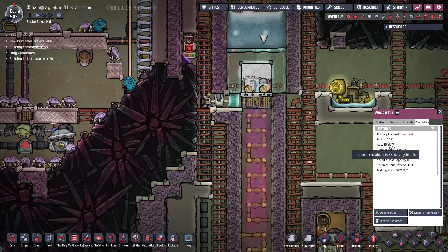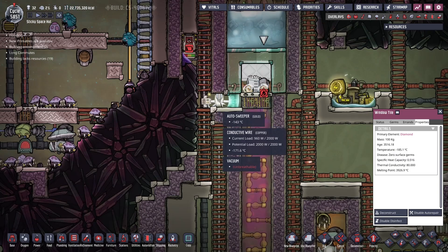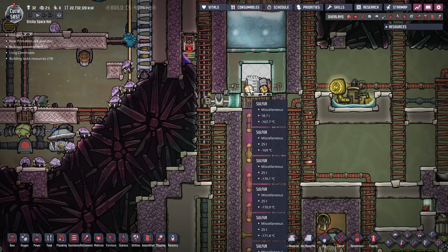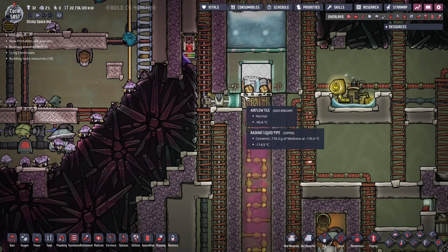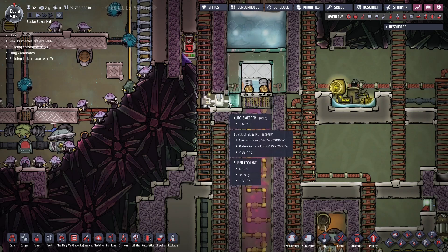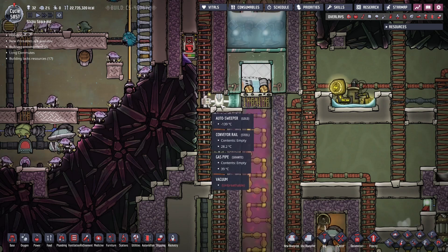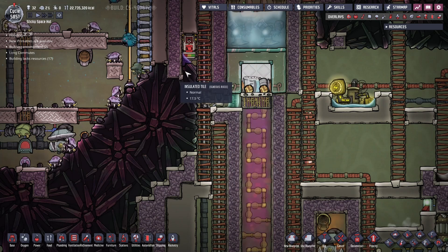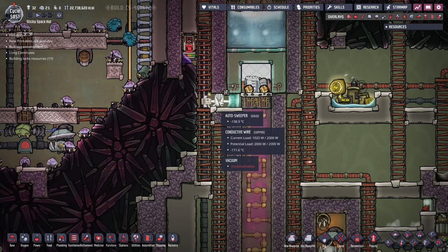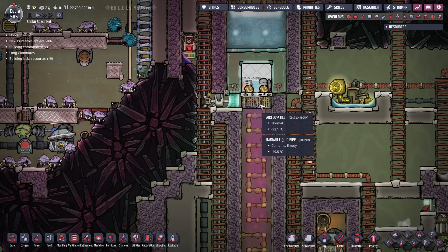If you look here, this was constructed about 3500 cycles ago, a long time ago, and it was running ever since. This part was added about 600 cycles ago because I needed to get the sulfur for something. It was pretty tricky to add in - I had to tile this in, drip a very small amount of super coolant here, mop it up, and this created a little liquid lock that prevented the Sour Gas from leaking out into the vacuum chamber. It also helps cool this autosweeper, which is how I was able to get out the sulfur.